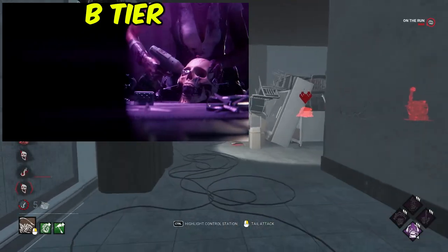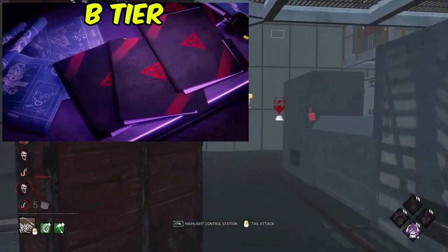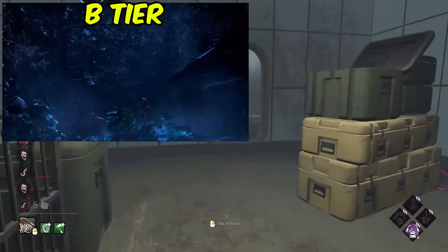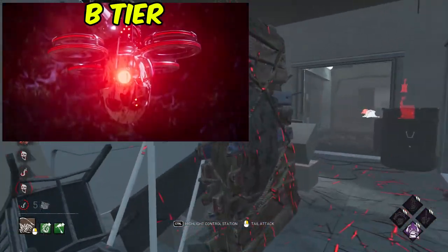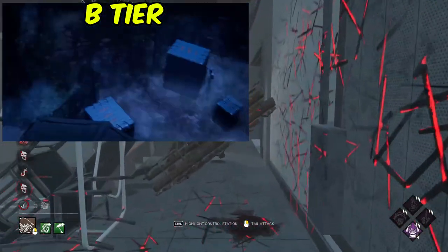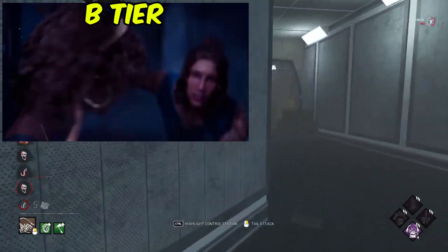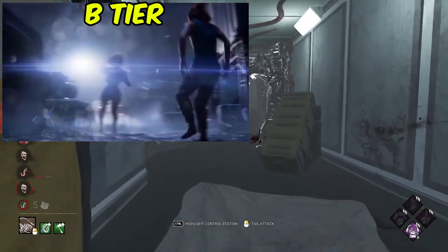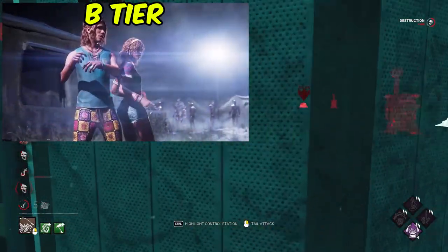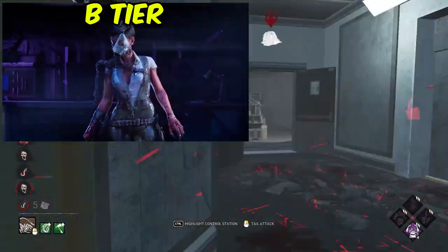Next up we have Skull Merchant. Again, it's a beautifully made trailer — cinematically very well done. You can tell they've improved vastly on previous reveal trailers. However, it doesn't really showcase much of Skull Merchant's ability, and the scenario that Renato and Thalita find themselves in seems quite generic. I also found that Skull Merchant didn't seem very intimidating — she didn't really come across as much of a threat besides slowly walking towards the two siblings. I think it was a really nice chapter for the survivors with two siblings sharing a direct bond, but overall Skull Merchant sits in B-tier for the same kind of reasoning as Knight.